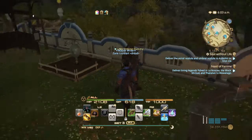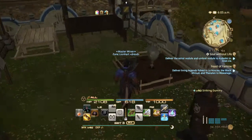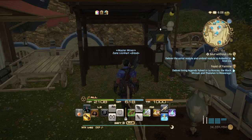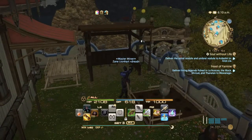Over here we have our striking dummy, if we're practicing our rotations or we just want to kill something without really any repercussions. Over here we have our garden — nothing's in it. And our stables for our chokobos, which unfortunately needs to be cleaned, and there's no chokobos in it at the moment.